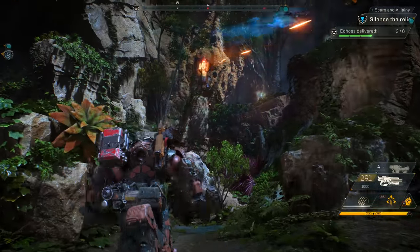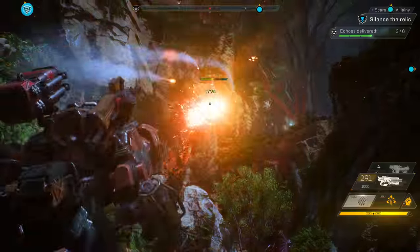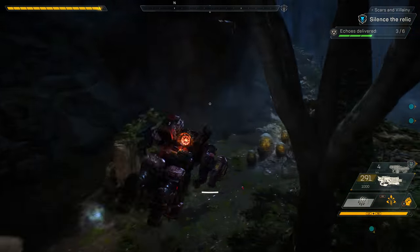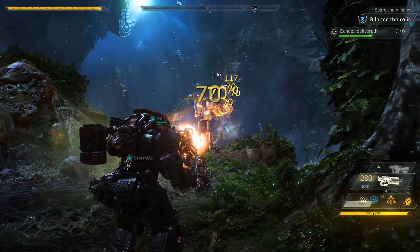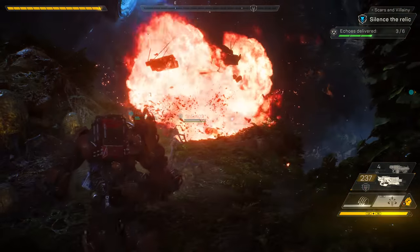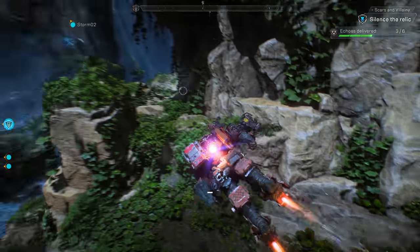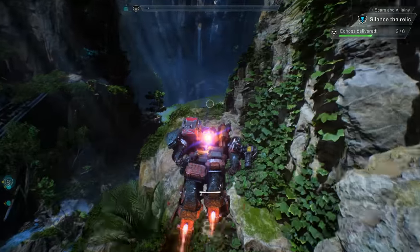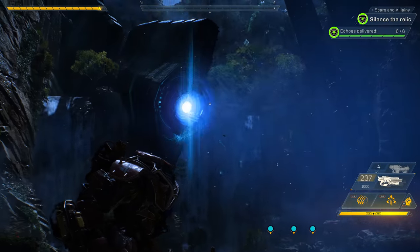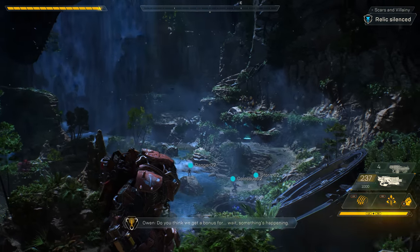We cleared out the middle — the last thing left are these two turrets. We could take them head-on or flank. Looks like Jen's going to try to brute force this first one. Maybe they're going to have to flank behind and hit those weak points. Our squad has now cleared out all the enemies in this area. The last thing left to do is get those three Echoes and drop them off to silence the Relic. It's gone silent — disaster averted. Something's happening.